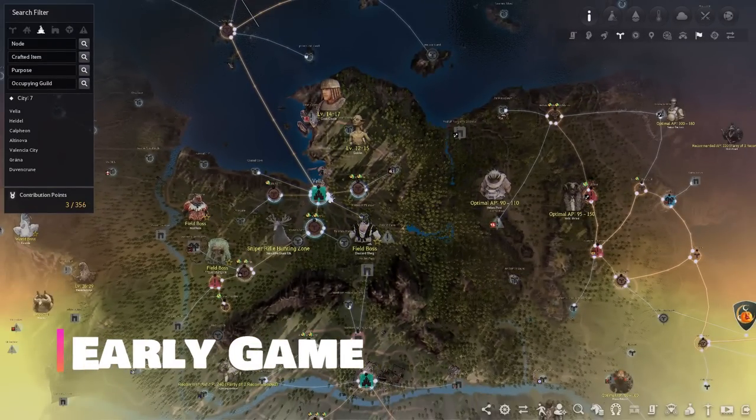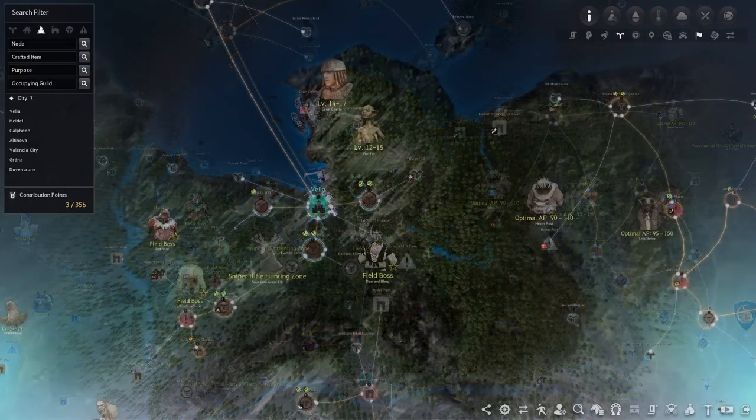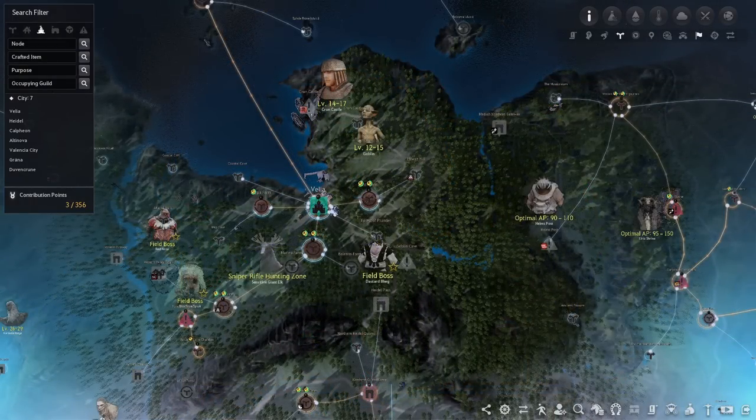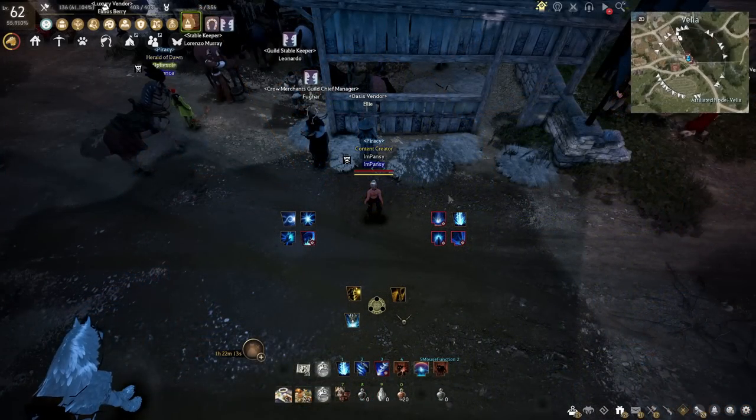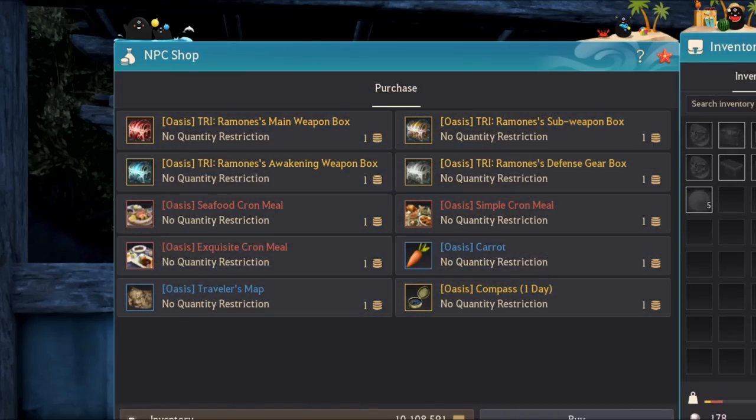Now let's kick things off with the early game. Now that even console has seasonal servers, I can safely say everyone who starts Black Desert Online should start on a seasonal server — your progress is greatly accelerated and it makes early game a lot more bearable. If you're a new player, it's so important to do the main story quest line as it introduces you to the game, gets your energy and contribution points up, and rewards you with decent gear. Do the main story at least until Valencia, and if you're a non-seasonal character you can find Ellie at any major city to buy some Oasis gear.